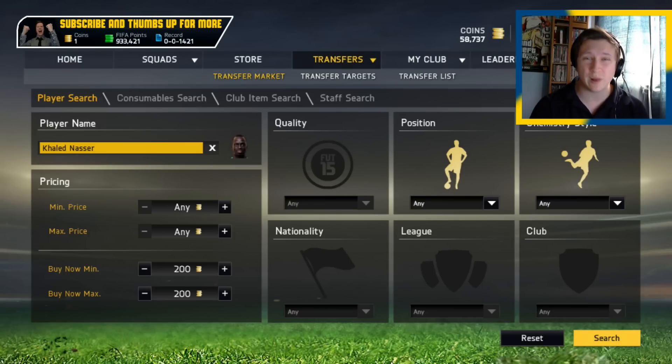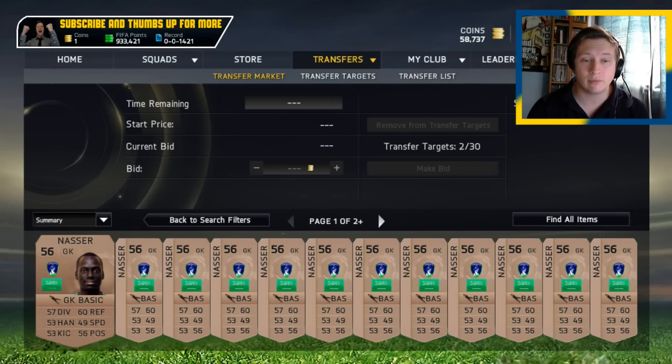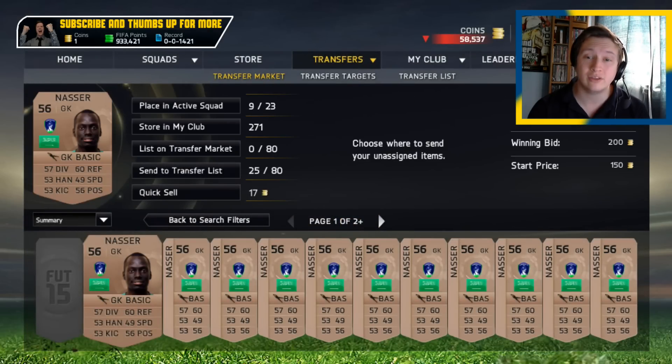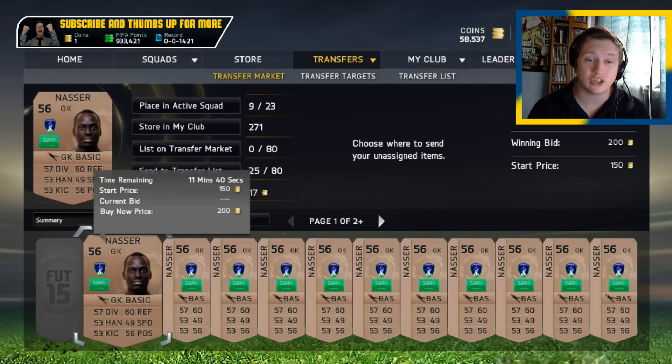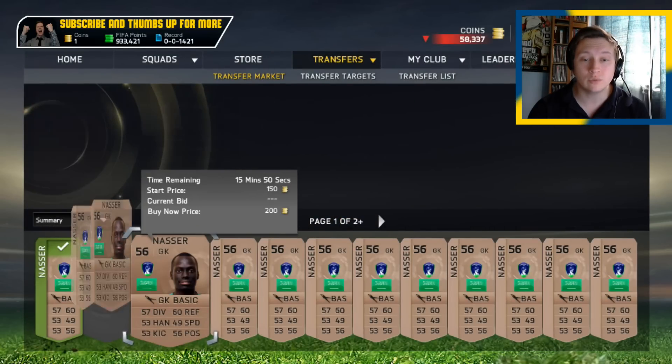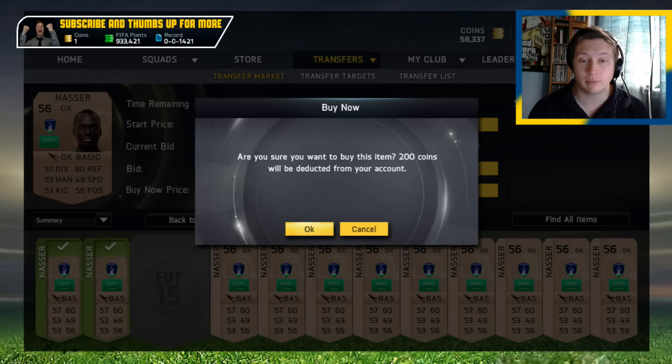So how do we do it? You've got to go on to the transfer market. You can do this with any player you want — buy five Legends if you're rich enough. I'm going to show you with a cheap player, Khaled Nasser. Search him up — there are going to be five of them on the market. What you want to do is just click buy now. When you get to the confirmation screen, leave it completely and just keep buying them. Don't touch them when they give you the option to store in club or anything — just keep going.